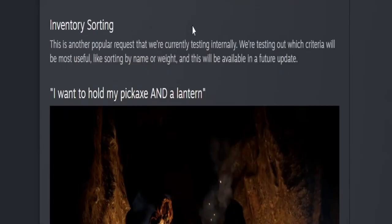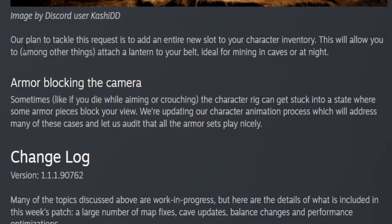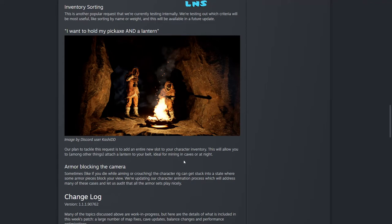Another item they mentioned was inventory sorting — they want to be able to sort your inventory, and they do plan on doing this. They also plan on letting you use a pickaxe and a lantern or light source together. Their plan is to add an entire new slot for your character inventory, which will allow you to attach a lantern to your belt — ideal for mining in caves or at night. So basically, you'll be able to have a light source out while you mine in the future.